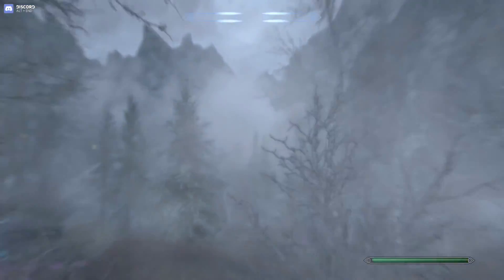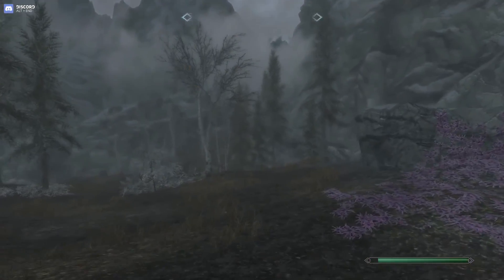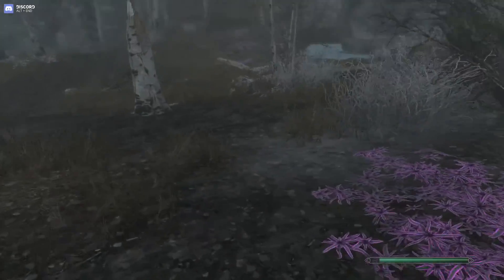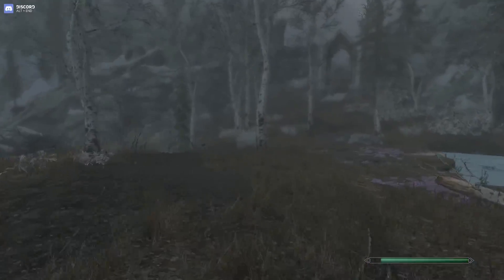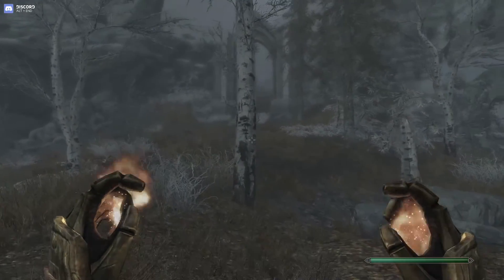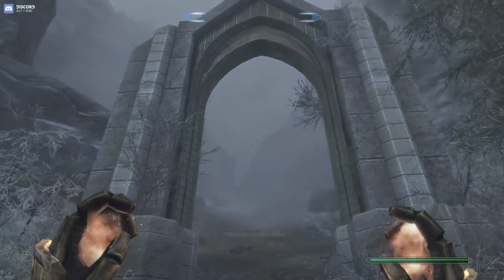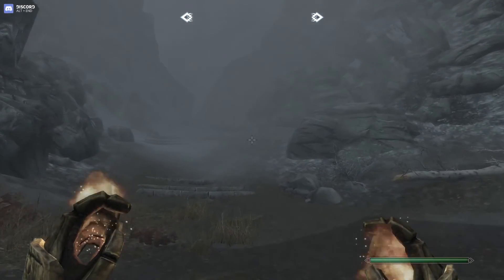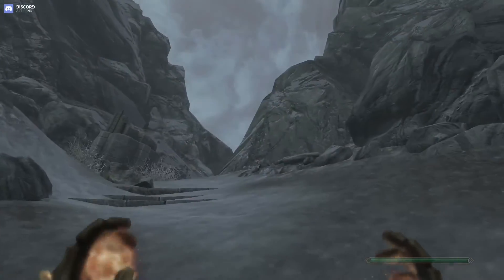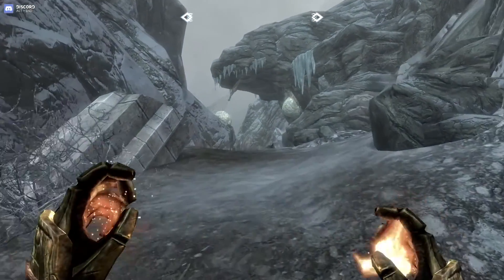Why is the mist not clearing here? It must be forced until we get across the hill or something. Up here we go through the mist. Just clear that mist out a bit. Should be able to — I'll just keep spamming the shout until it clears, because this mist is annoying. And now we have snow.